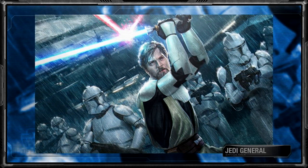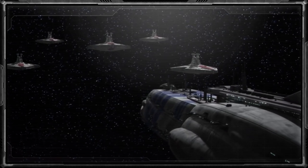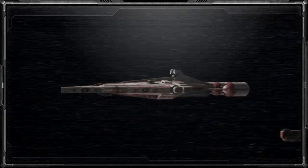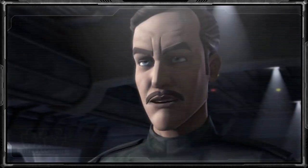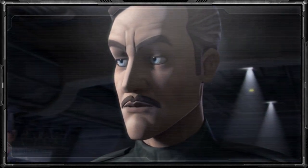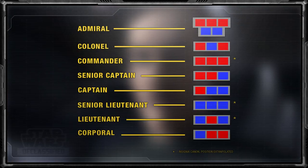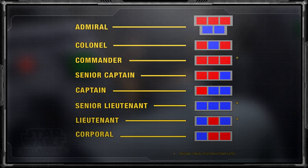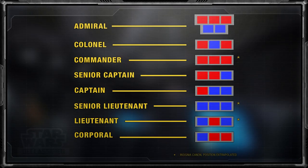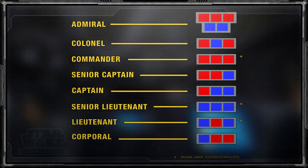While the Army focused on ground operations, everything in the skies and space was the duty of the Republic Navy — the naval warfare branch of the Republic military. In charge of space operations, it possessed its own ranking structure, which would act as the roots for the later Imperial ranks. Corporals who wore a single row plaque of one blue tile followed by two red were the lowest rank in the Republic Navy. The ranks that followed were Lieutenant, Senior Lieutenant, Captain, Senior Captain, and then the highest attainable being Commander.